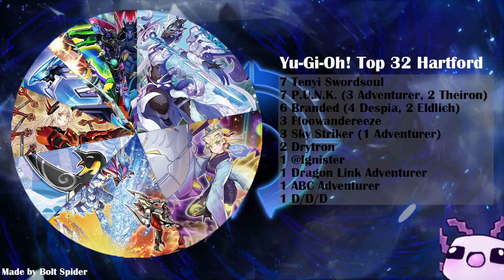In the top 32, we had Tenny Sword Soul with 7 of them — 7 Punk versions being Punk Synchro, 3 Adventure, 2 Therian — 6 Branded, being 4 Despia and 2 Eldlich, 3 Floundries, 3 Skystrikers, 1 Adventurer, 2 Drytron, 1 Adagnister, 1 Dragonlink Adventurer, 1 ABC Adventurer most likely with Therian, and 1 Dedede.